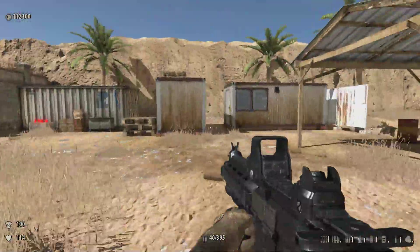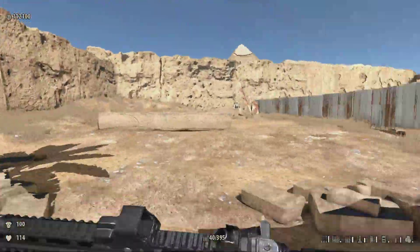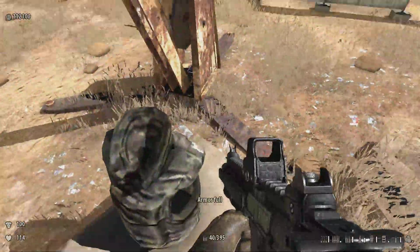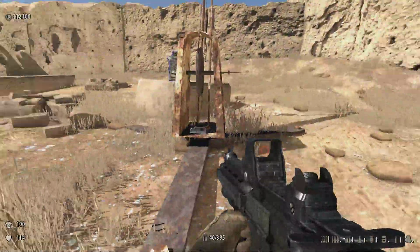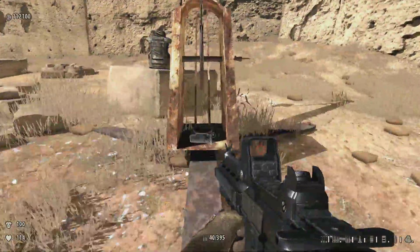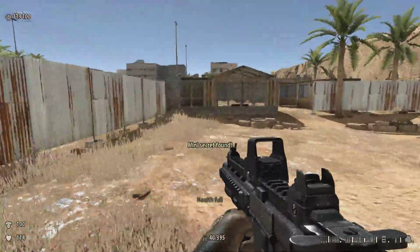Number 6 is up here in the sectioned-off area. The armor is not the secret, but it's back here — it's inside the crane. We need to get behind the crane to actually notice it. And that is secret number 6.